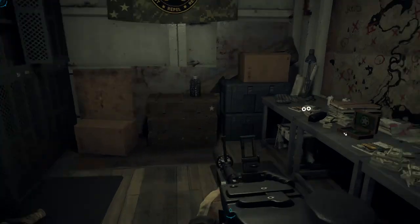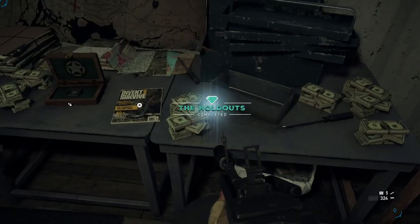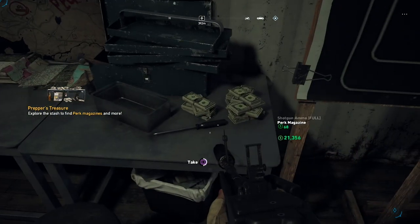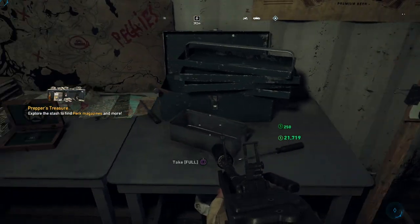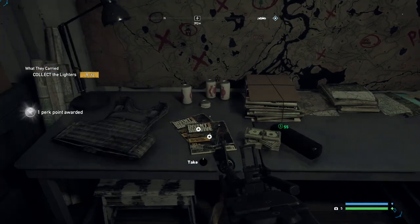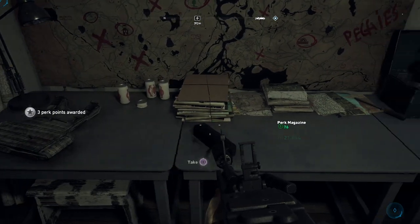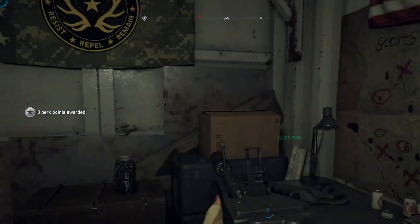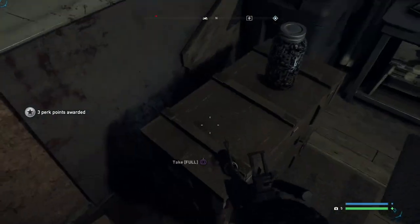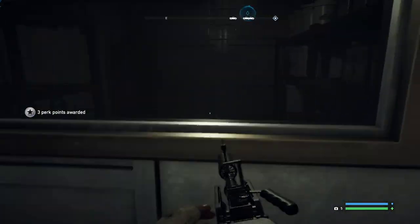Alright guys, another mission and prepper stash completed. There's a lighter down here and we got perk magazines — all the good stuff is down here. So that's 9 out of 12 lighters and I think 10 out of 12 of the other collectible type, which is really, really good. Anything else down here of interest? A safe or anything? No, it doesn't look like it unfortunately, but that's okay.